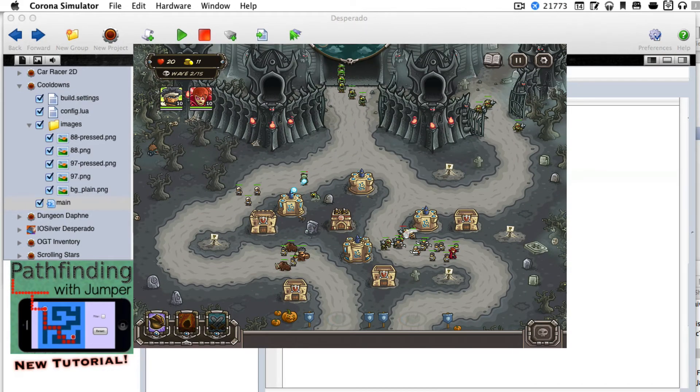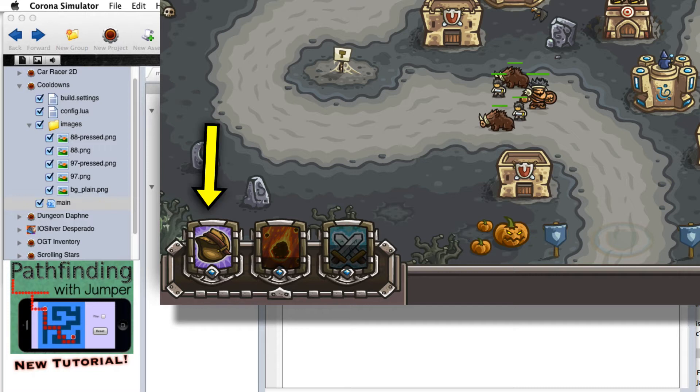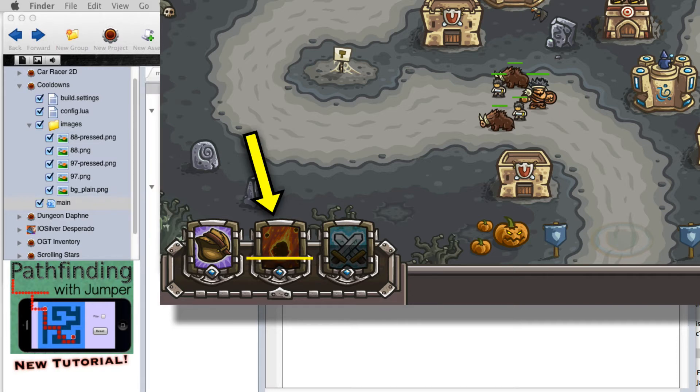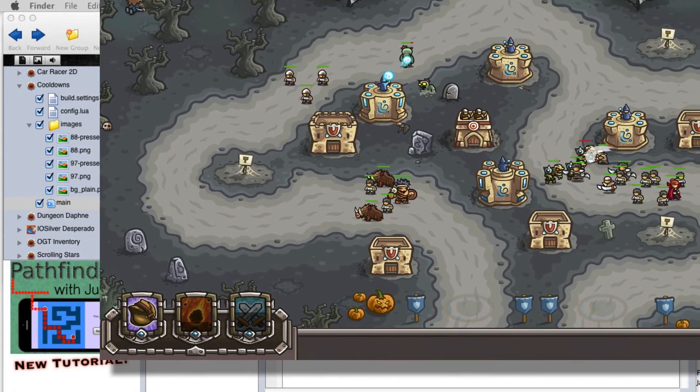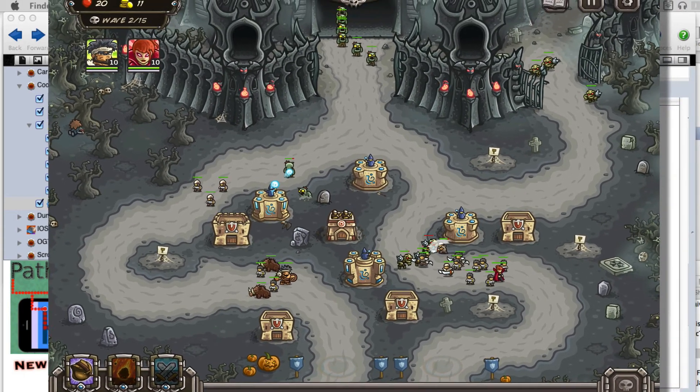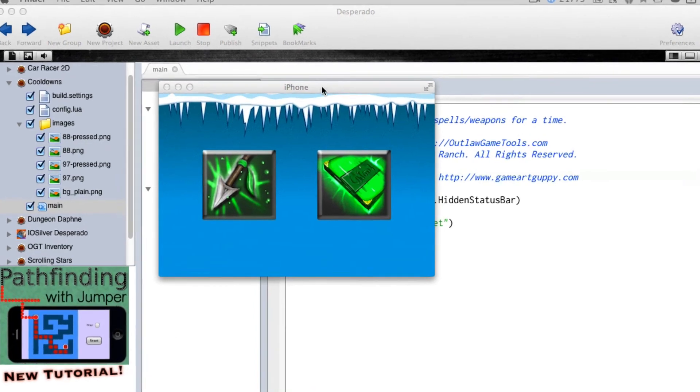In one of my favorite games, Kingdom Rush Frontiers, you can see here that it's a tower defense game, and in the lower left corner there are three things you can tap on. The one on the left is ready to go — it's full brightness. The fire from heaven is about three quarters of the way done; it goes from the top down to the bottom. The other one is coming up on about halfway done, and they cool down at different speeds.